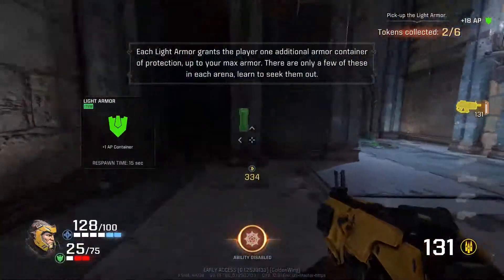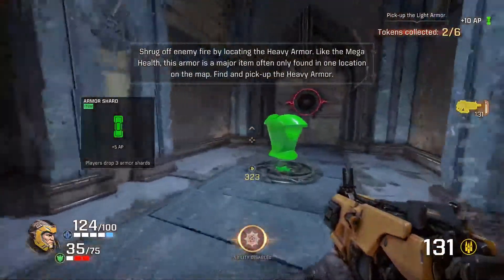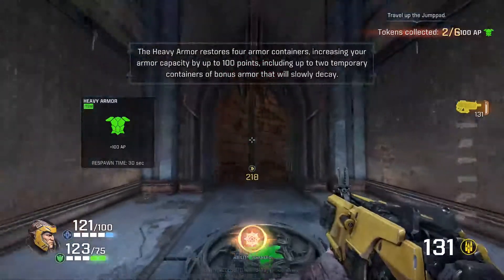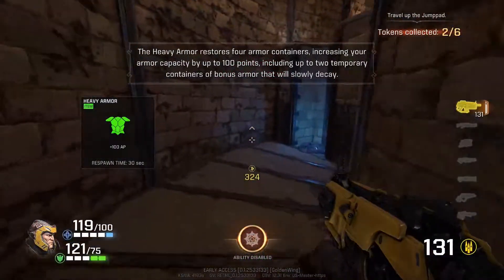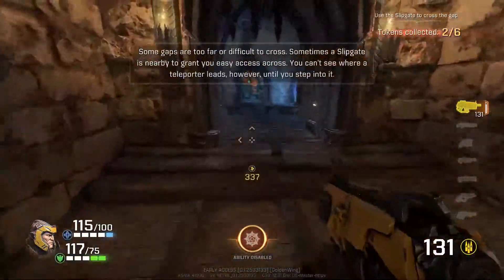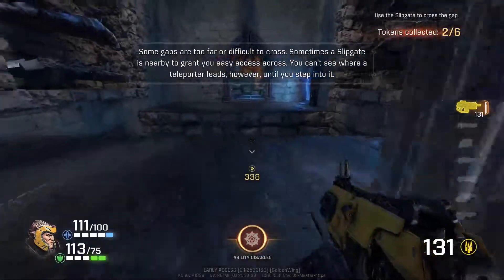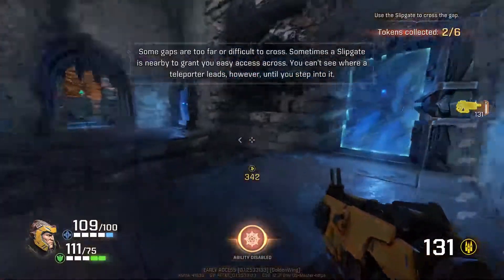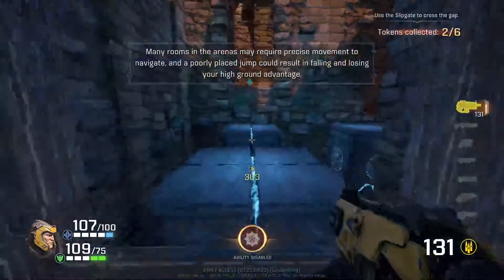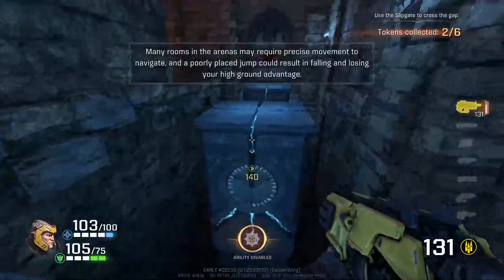Armor. I wonder if strafe jumping works. Whoa - seems like it. Flipgates. Yep, awesome. Strafe jumping works.